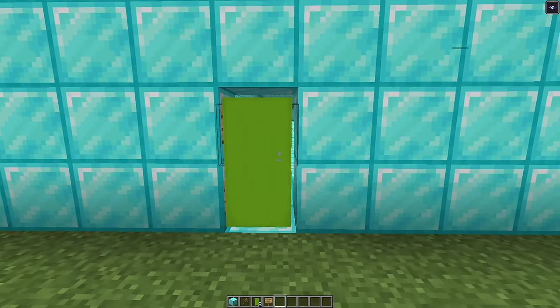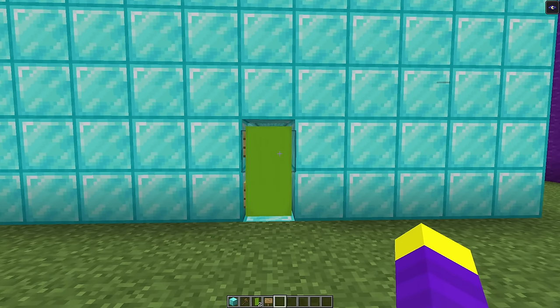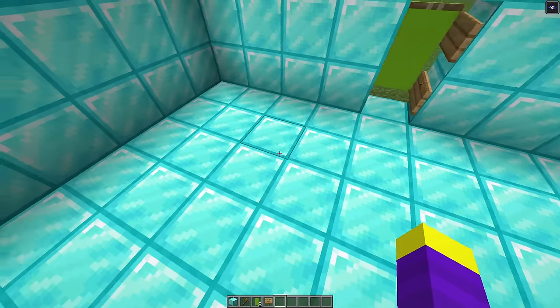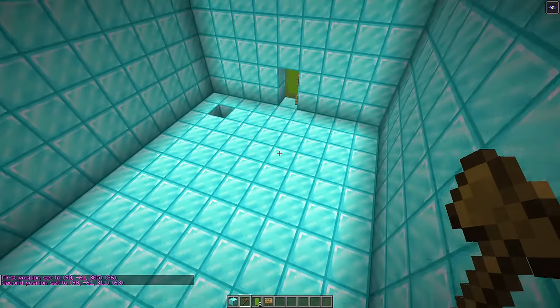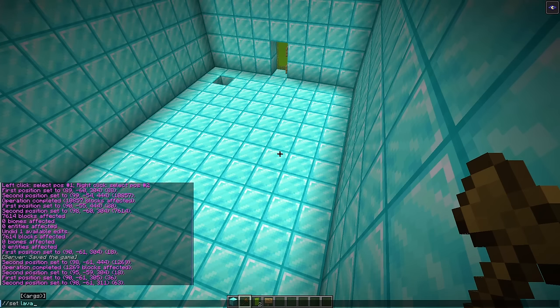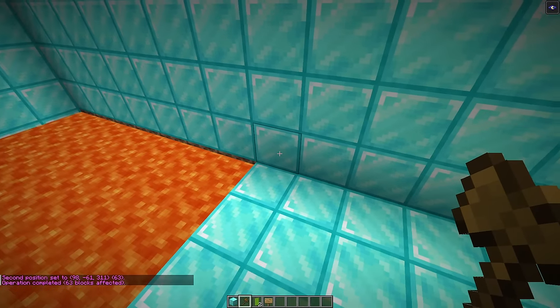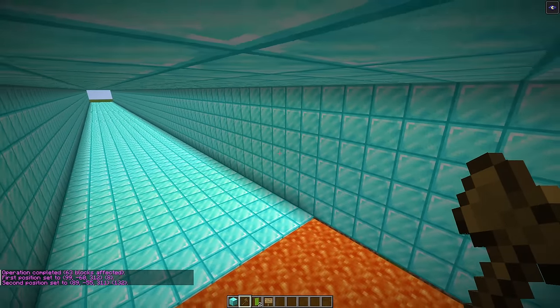We're going to put a green banner right here so Don will see it. Because green is Don's favorite color, he's going to think this is the real entrance. On this side we are going to put a bunch of lava so that Don falls in and dies. We'll use this command and now this whole thing is lava.